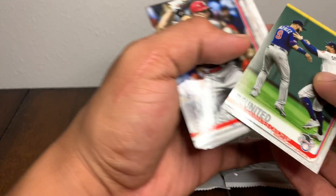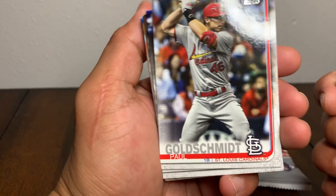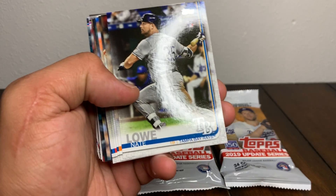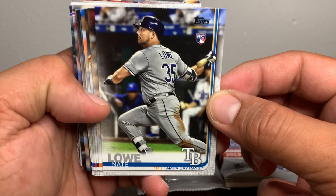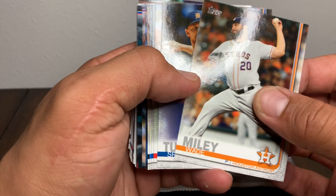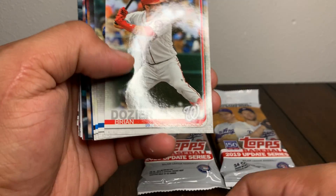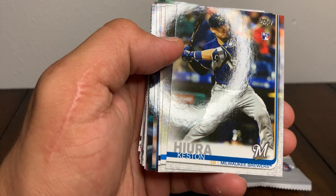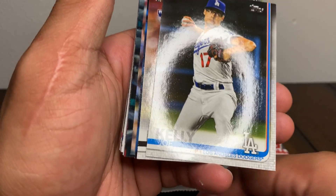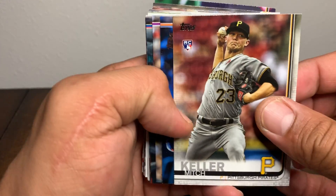Paul Volchman. Cards are pretty cool - I've never opened 2019 Update. Nate Lowell rookie card. Wade Miley, Spencer Turnbull, Ryan Dozier, Keston Hura, Joe Kelly. Mitch Keller rookie card.